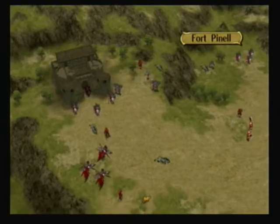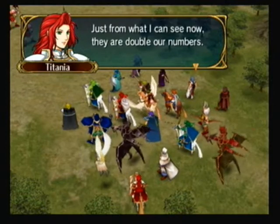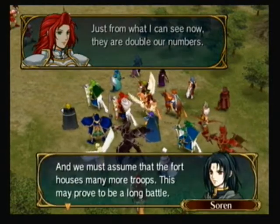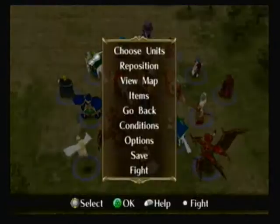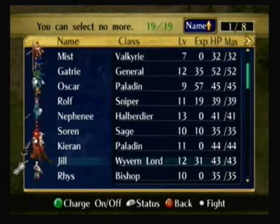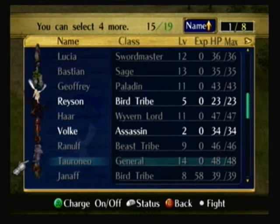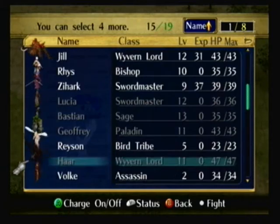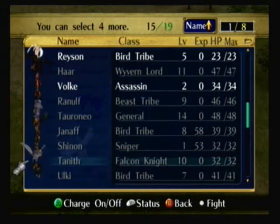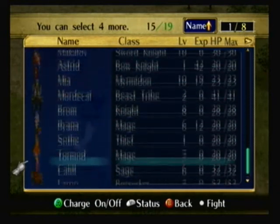We are facing Commander Bertram. Not much is really known about Bertram — he actually is one of the Daein Four Riders. Petrine was also a Four Rider, and so is the Black Knight, even though the Black Knight doesn't really ride. Bertram is a relatively new member of the Riders; he joined Daein only recently, and not many people knew about him until after the fall of Crimea. Bertram has a very strange history, mostly because no one really knows anything about him.